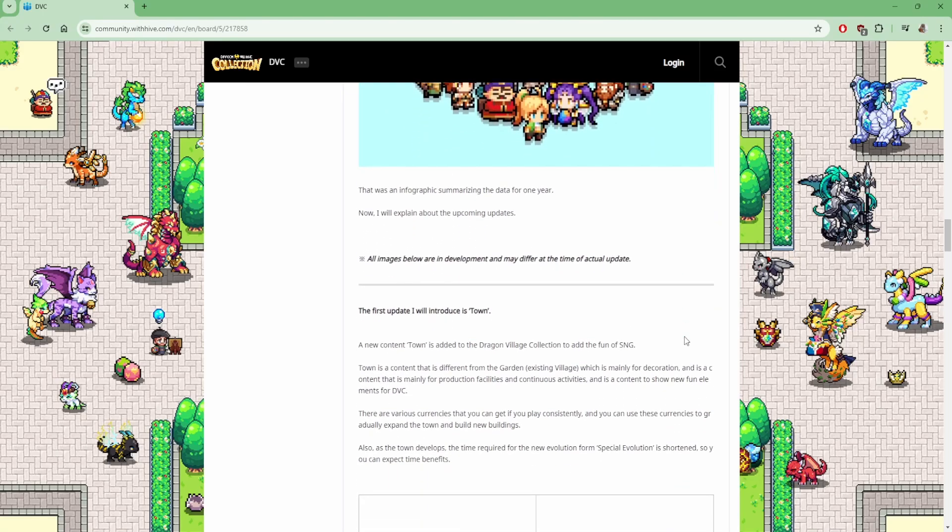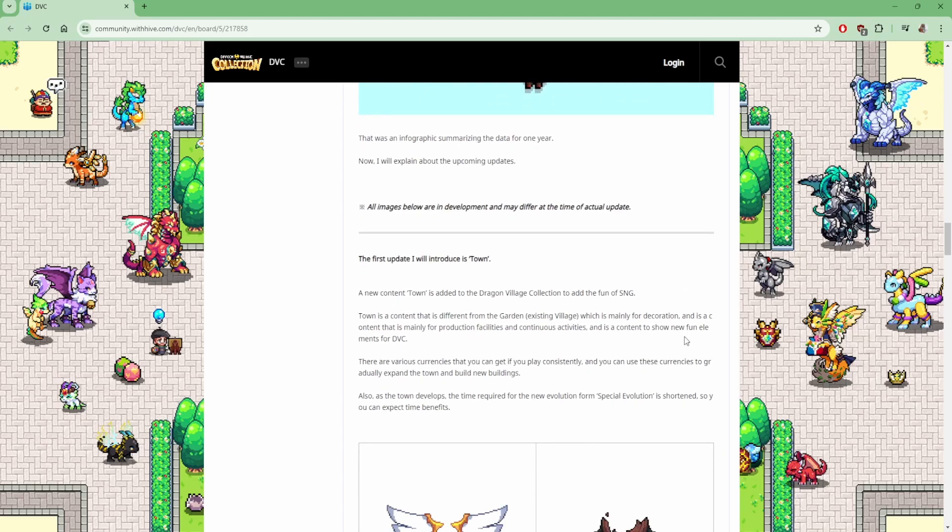The first update being introduced is Town. Town is a content that is different from the Garden Accessible Village, which is mainly for decoration. Town is mainly for production facilities and continuous activities. It introduces new fun elements for Dragon Village Collection with various currencies you can get by playing consistently, which you can use to gradually expand the town and build new buildings. Also, as the town develops, the time required for special evolution is shortened, so you can expect time benefits — that actually sounds very, very good.